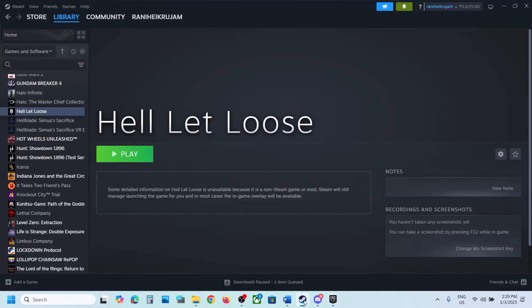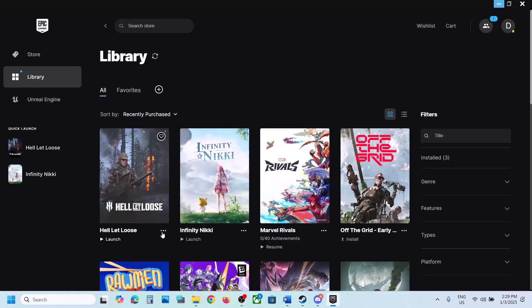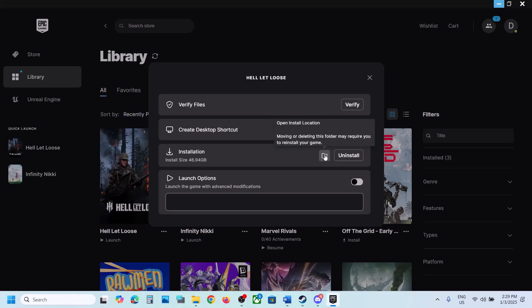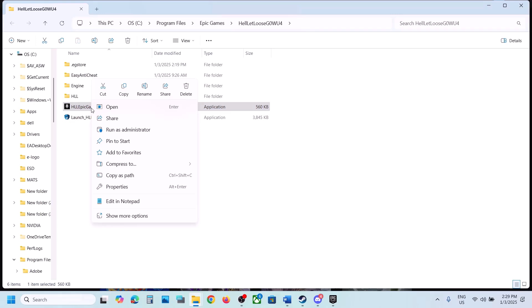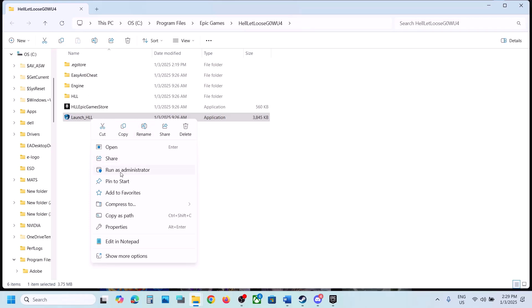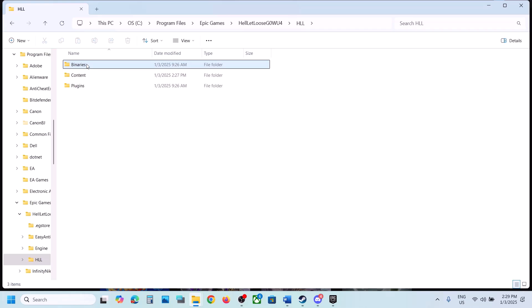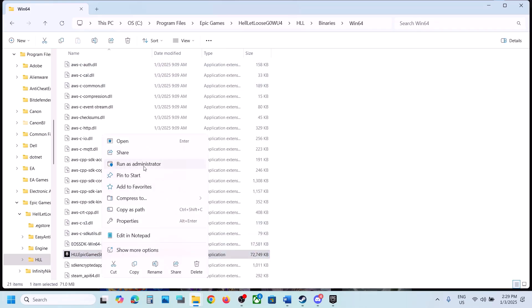The next step is to run the game as an administrator from the game installation folder. On Steam, right-click the game, go to Manage, and click Browse Local Files. On Epic Games, click the three dots, Manage, then the folder icon. In the installation folder, right-click the game exe and click Run as Administrator. You can also try the other exe file, or go into the HLL\Binaries\Win64 folder and right-click that exe and Run as Administrator.